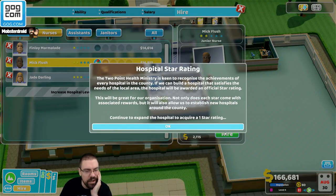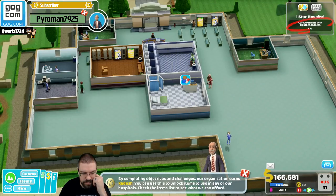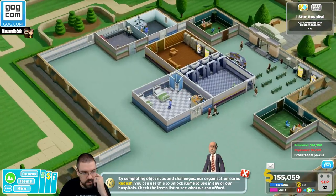The Two Point Health Ministry is keen to recognize the achievements of every hospital in the country. If we build a hospital that satisfies the needs of the local area, it will be awarded an official star rating. Not only does each star come with associated rewards, but it will also allow us to establish new hospitals around the country. Continue to expand the hospital to acquire a one-star rating. By completing objectives and challenges, our organization earns kudosh — you can use this to unlock items to use in any of our hospitals.